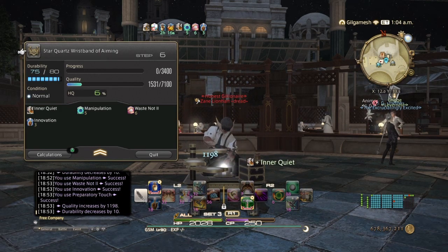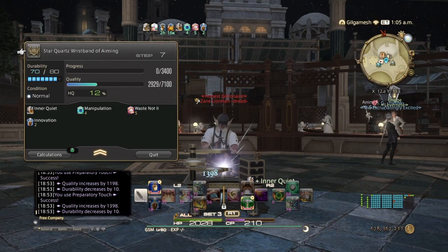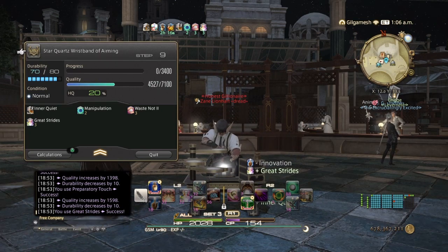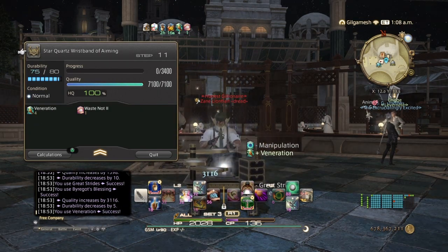So you're making gil and getting your materia all at the same time. And because you already made your materials for your turn-ins, you'll have a ton ready for collectibles.